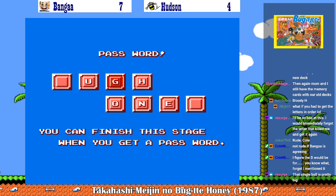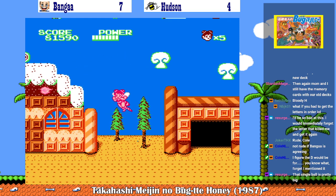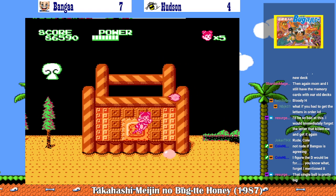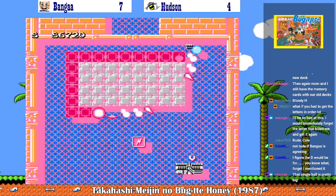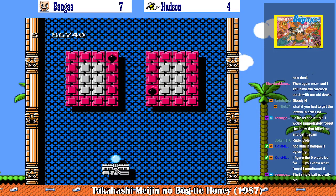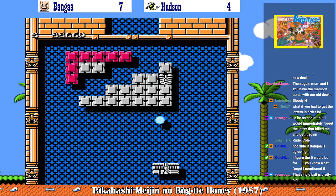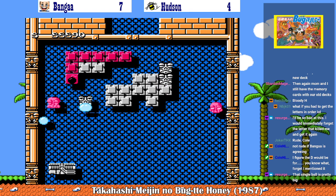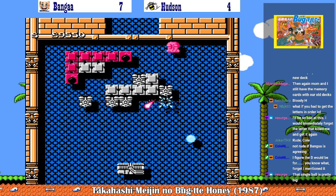Alright, we're getting somewhere. We might actually finish a level. Oh, there it is. So I think it's a B or a Y I need. Not a B! There's the Y. What happens if I run out of lives from my paddle like when I have the password? Do I still have to go back and get it again? I think I do.